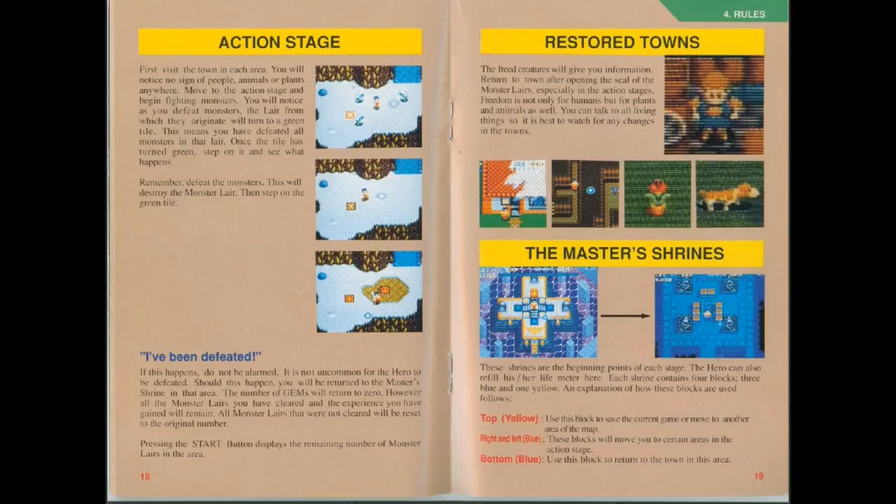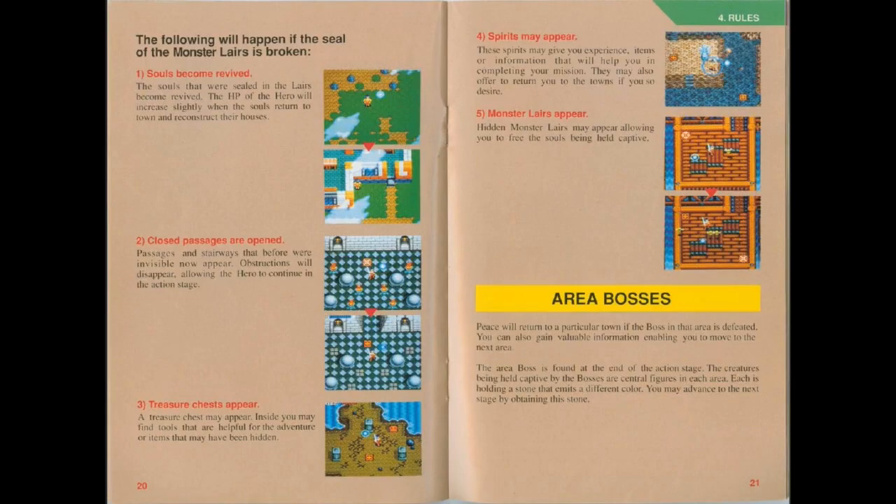The game is divided into two segments: an action stage and a town stage. If you do stuff in the action stage, the towns will have stuff. You can interact with stuff in the towns. Also, there's a master shrine - you want to use the blocks there for returning to towns. Breaking seals does a bunch of things: revive souls, open passages, get treasures, and you can cause more monster lairs to appear.